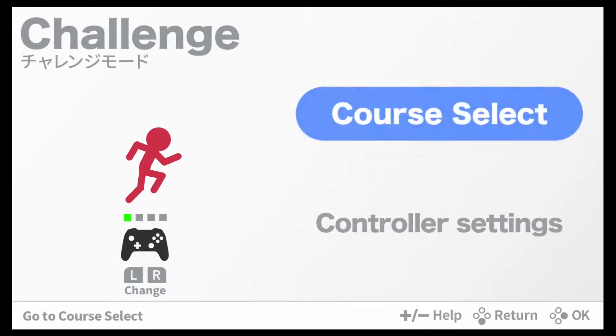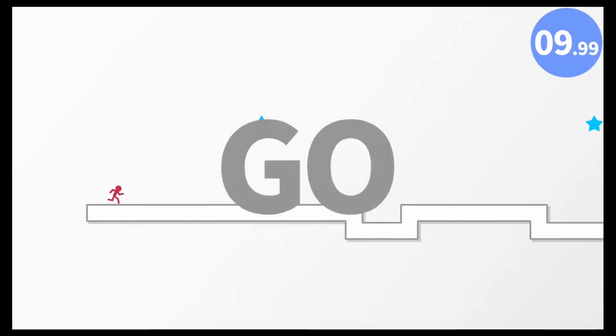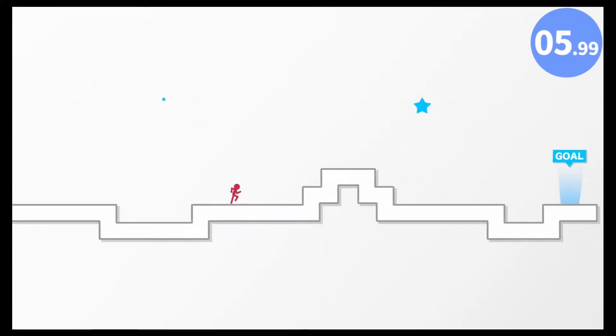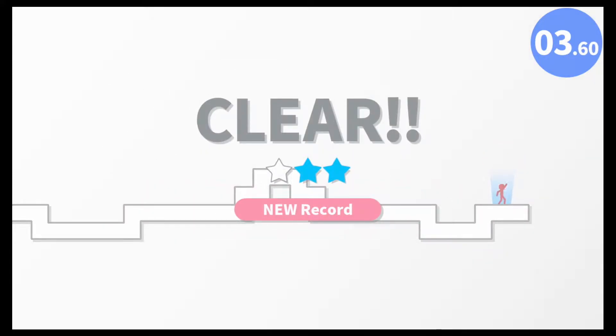Alright, let's select our course. Course one — that seems pretty easy. There's some holes and a little hill to get over near the end. Alright, we got 10 seconds, go! Jump — okay, I can jump pretty high. Oh, I didn't get that first blue star, that's lame. Well, that was easy. New record!